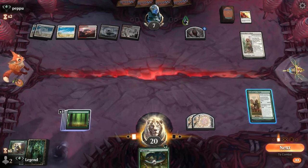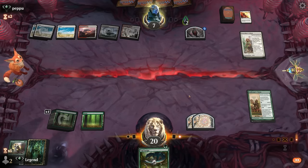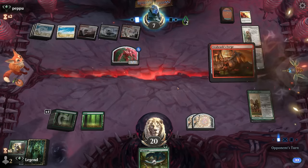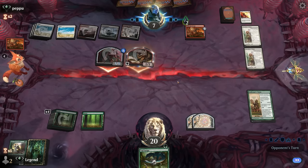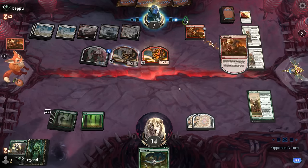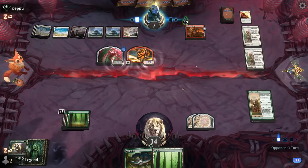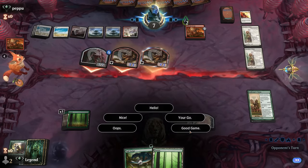Opponent's keeping up two mana, maybe afraid of a haste creature. At least they had to use Get Lost on a creature instead of our Innkeeper's Talent — so if we draw a creature we can make it quite large, though we'll have to draw one soon. Opponent can level up their talents. This was going to be a tough matchup if the opponent had Sunfall, and they did. We don't draw creatures — so now we should just be dead. Opponent levels up talents and attacks all out. GGs — on to the next one.